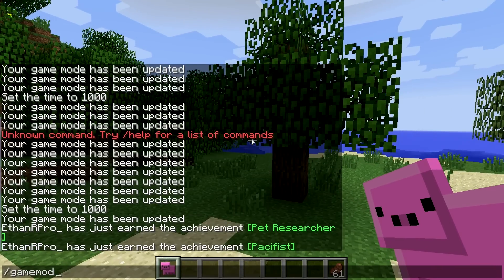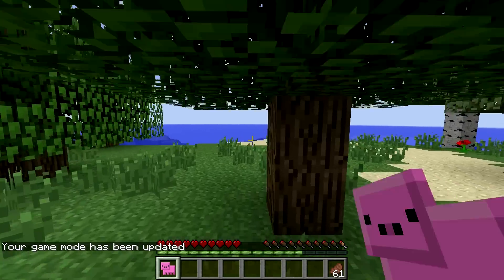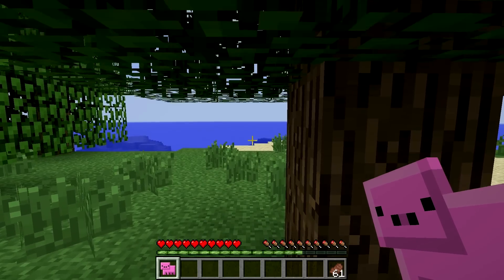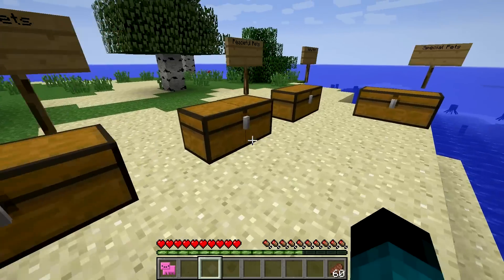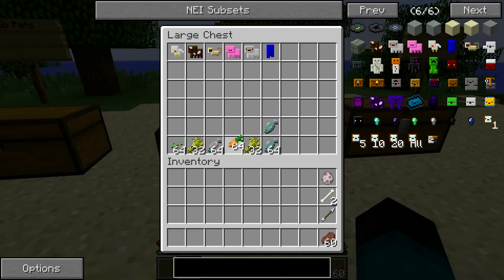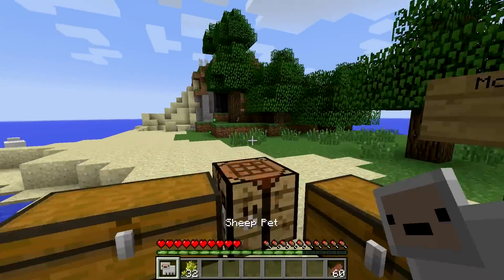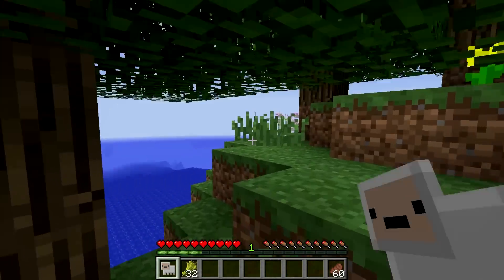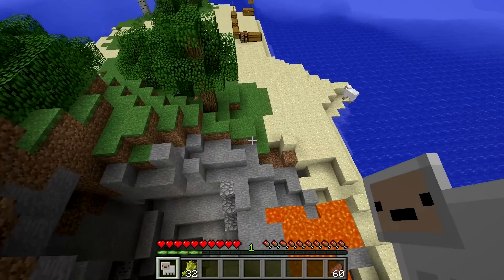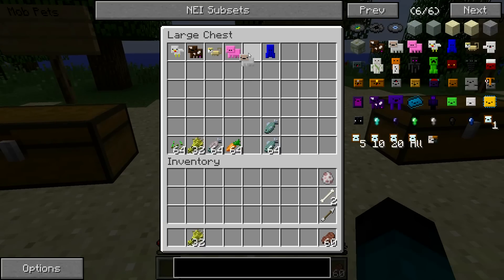The pig boosts hunger saturation, lets you eat poisonous foods, and gives you pork chops, with its favorite food being carrot. You get increased food saturation, meaning it takes longer to get hungry. The sheep gives you slow fall, wool, and its favorite food is also wheat. Jumping from height, we slowed down right before hitting the ground with no damage - that's really cool. The sheep would be a handy one to have when exploring.